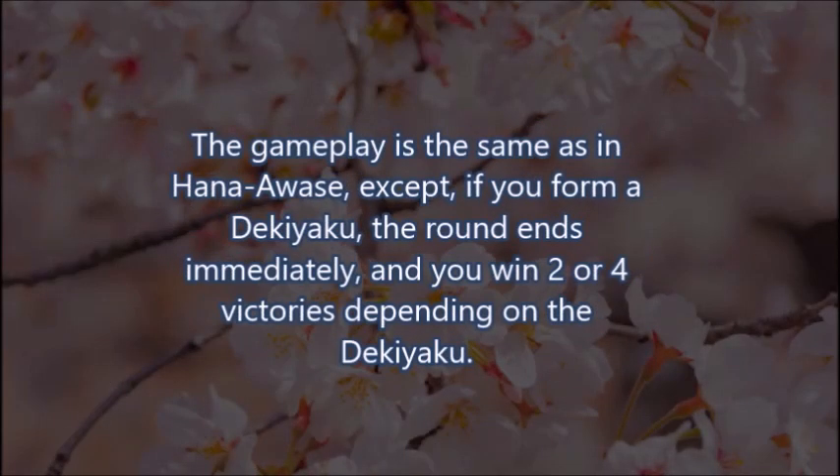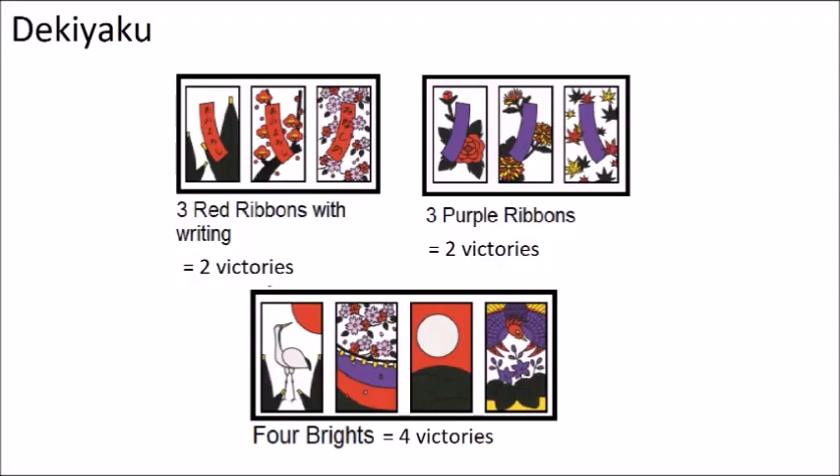The gameplay is the same as in Hana Awase, except if you form a Deki Yaku, the round ends immediately and you win two or four victories depending on the Deki Yaku. There are only three Deki Yaku: Three red ribbons with writing — two victories. Three purple ribbons — two victories. Four dry brights — four victories.